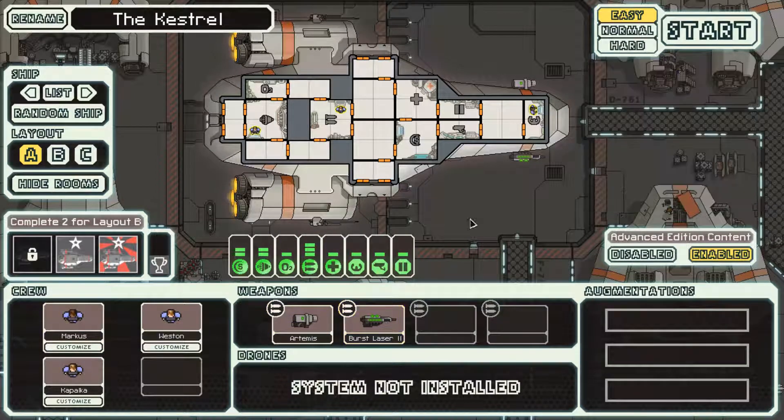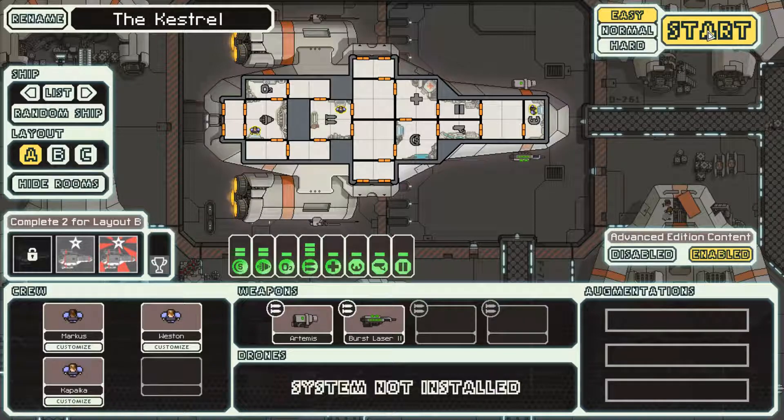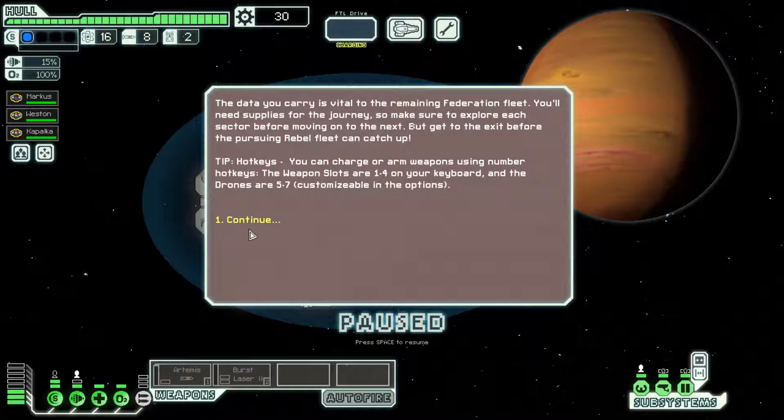We have a missile and the burst laser mark 2, on easy mode, and advanced edition content is enabled as well — because that's always fun. We'll keep it with the Kestrel. The data you carry is vital to the remaining Federation fleet. You'll need supplies for the journey, so make sure to explore each sector before moving on to the next, but get to the exit before the pursuing rebel fleet can catch up.